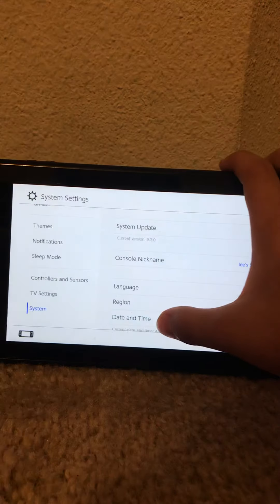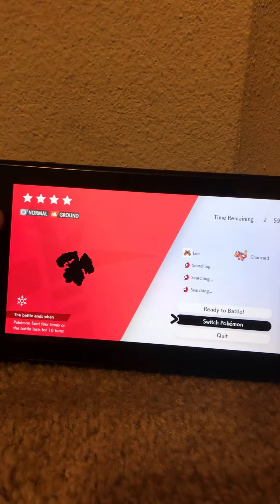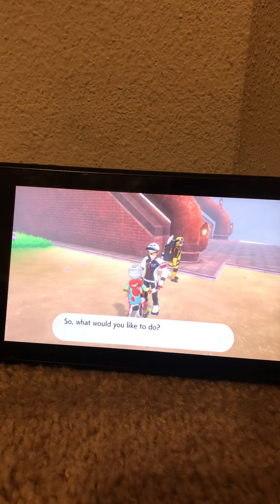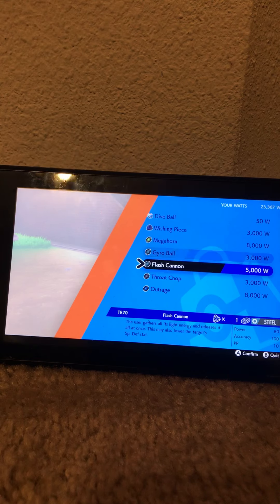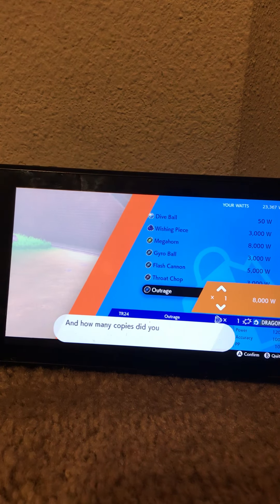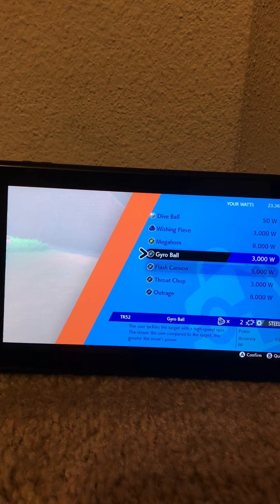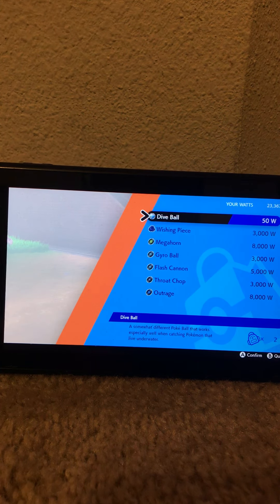Remember it was a Net Ball, so now you go out and go to the Watt trader - and now he gives you entirely different things. Now they're Dive Balls, and you also get Outrage as a TR. You get different kinds of TRs and you can also get Wishing Pieces. This is the method to get infinite different balls of your choice.